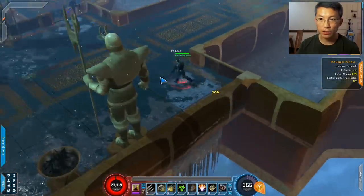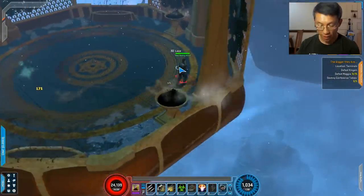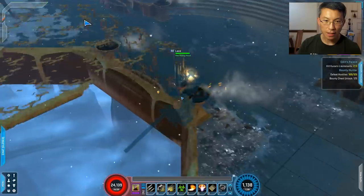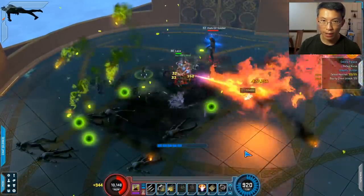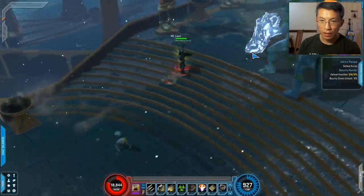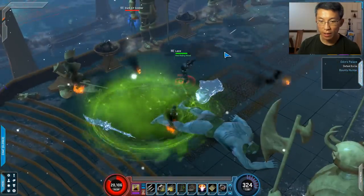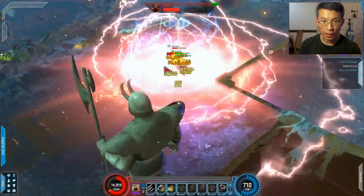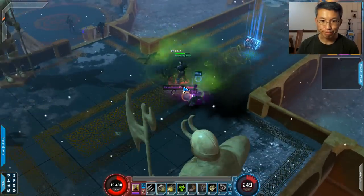Now it's the Curse. Let me demonstrate the Flame Flower properly. One, two, three — then Flame Flower, then explode and reapply the DOTs. It's effective in this environment, and with the signature it's going to be quite nice. I don't know whether it's faster or slower than the Old Painless build. I think it's pretty similar.